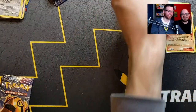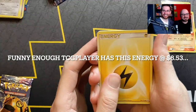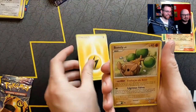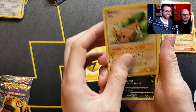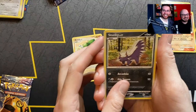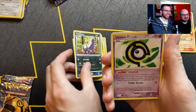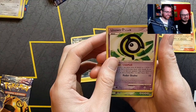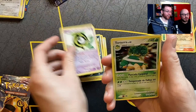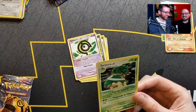Starting out with the most electrifying card in the set. Bondsley, Stunky, Skunk, and then Unown.